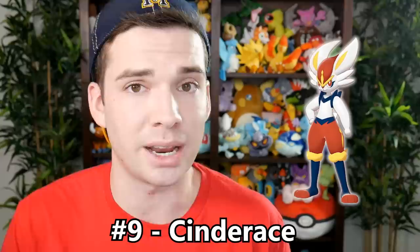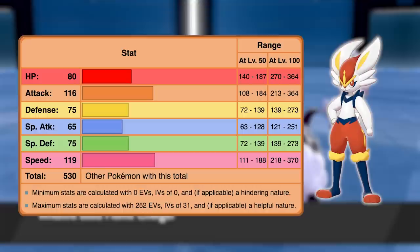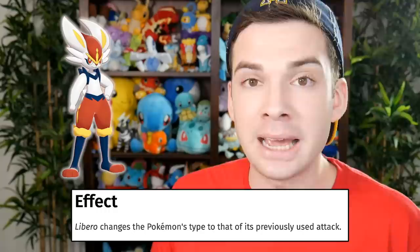Numbers nine, eight, and seven are another tie — a three-way tie between the fully evolved Galar starters: Rillaboom, Cinderace, and Inteleon. Based on my tie-breaking method, number nine ends up being Cinderace, because its best offensive stat — its base 116 physical attack — is lower than Rillaboom and Inteleon's best offensive stats. Cinderace's best stat is its speed, a blistering 119. The rest of its stats besides attack are underwhelming, but that's okay since Cinderace's role will definitely end up being a fast physical sweeper. Cinderace being the lowest ranked starter is proof that my tie-breaking method is somewhat flawed, because in reality, Cinderace will probably end up being the best starter competitively because of its hidden ability, Libero — an ability that is currently not available but probably will be in the future, and it functions just like Protean. We saw what Protean did to Greninja's viability.